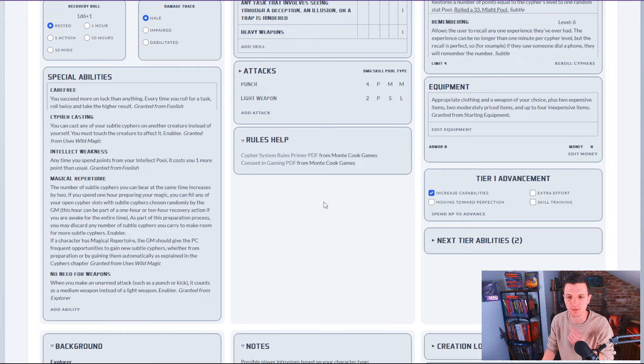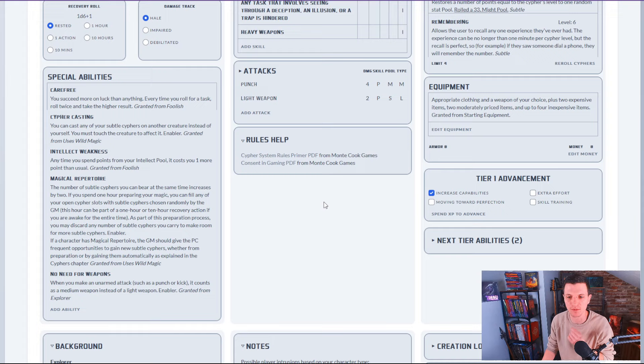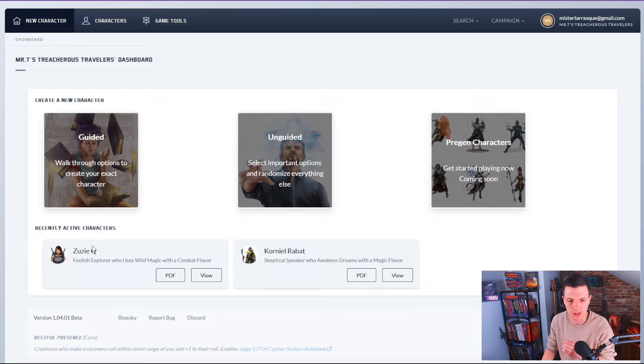I absolutely love this way of doing things. You just put in an ID for your character. Suzy Q is now a foolish explorer who uses wild magic with a combat flavor. I also created a skeptical speaker who awakens dreams with a magic flavor — he's really, really cool. Both of these were created in the unguided way and it took me just a few minutes. I already have two characters.